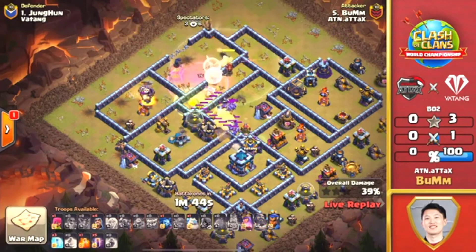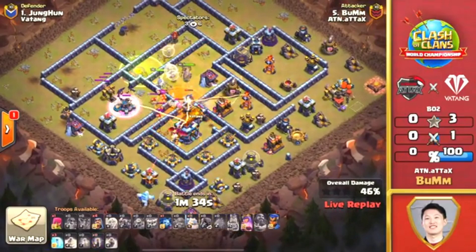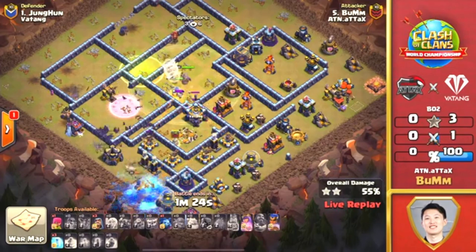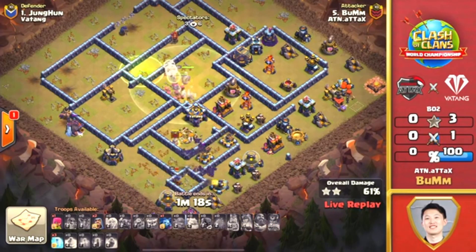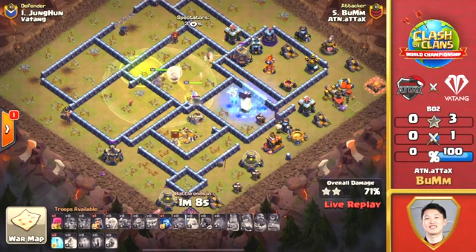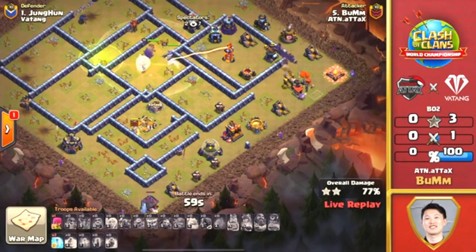Warden's ability has popped and it's on its way. The Pekkas and Bowlers are all gone. The Town Hall should hopefully be going down — it does, from the Sneaky Goblins and Dragon. He drops the Bats here on the Scattershot, but he's lost that push through hole. Let's see if these Bats can help clear up the rest of the base. The Bowlers are on the ground so they're not going to target the Bats. The World Champion is going to distract the Wizard Tower — he has three freezes. This is looking really nice for the Bats if he can keep the defenses distracted. The biggest threat now is that Wizard Tower up top. He uses one freeze on the Single to keep that Queen alive — two more freezes for the Wizard Tower. The Bats are moving through. These Bats are doing work.